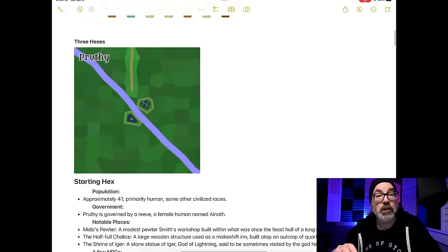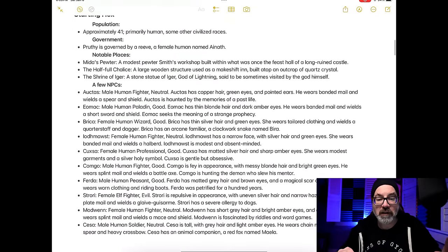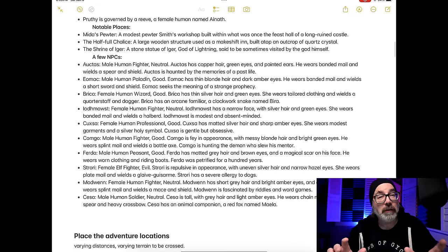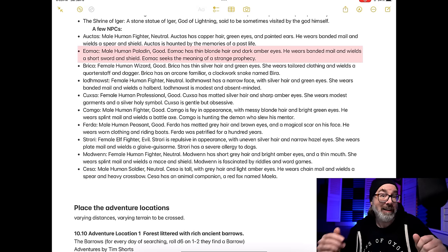Then I went to Donjon and made a starting village: Pruthi, with a population of 41, governed by a reeve. We have a few little locations there, as well as some NPCs with little bits of backstory. For example, Eomac — human paladin, good, thin blonde hair and dark amber eyes, wears banded mail and wields a short sword and shield. He seeks the meaning of a strange prophecy. Donjon has prophecy generators, so if you want to use this character, make a prophecy and add it. The party can interact with him, hire him as a henchman, or just meet him in town.